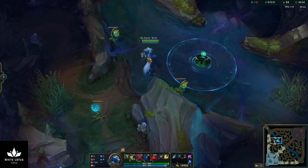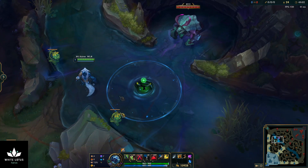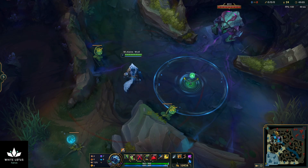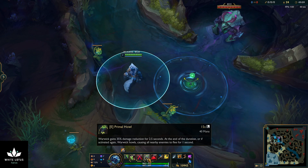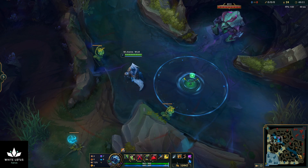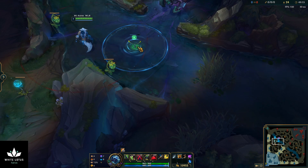You should not do this if you might need your E in the near future. If their jungler could be in this area, or you don't know where their jungler is, save your E because it's really important if you're going to get into a fight. But if you know the jungler is on the opposite side of the map, then go ahead and use your E and commit to taking Scuttle quickly.